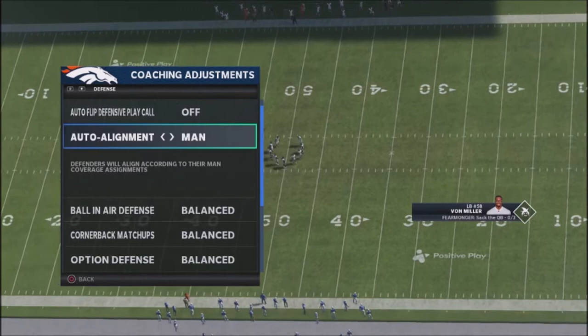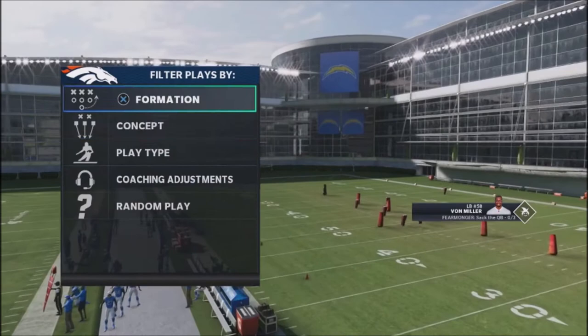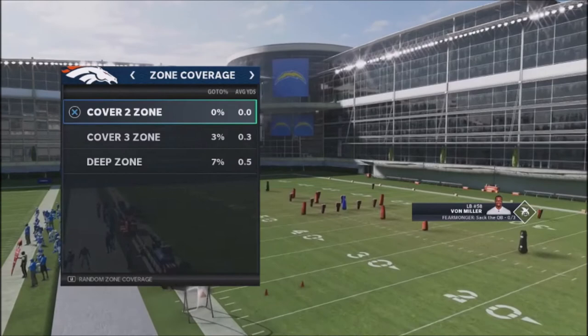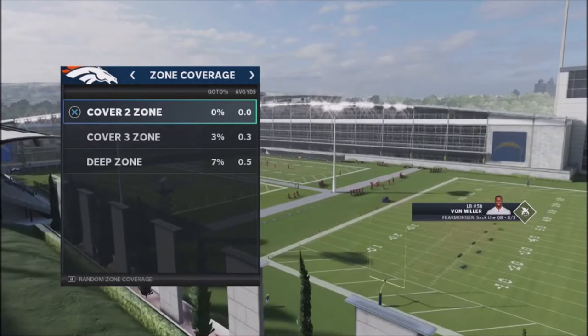You can do it against zone coverages or different types of coverages. I'd say go into play types of man coverage or zone — cover zone, like cover 2, cover 3, deep zone. This is probably a better thing to do because you might not be able to pick up your reads correctly, but this will basically help.